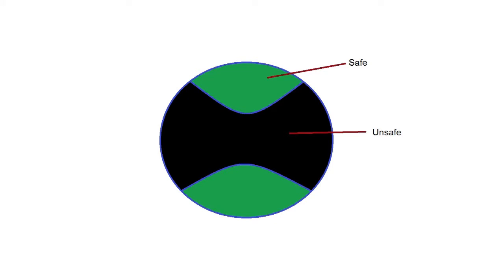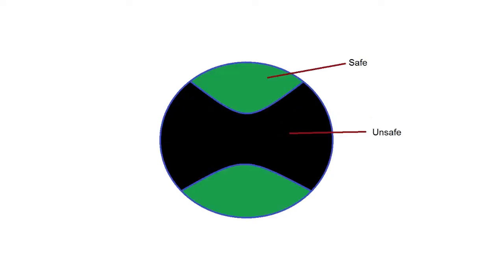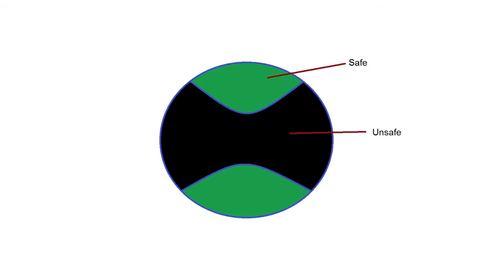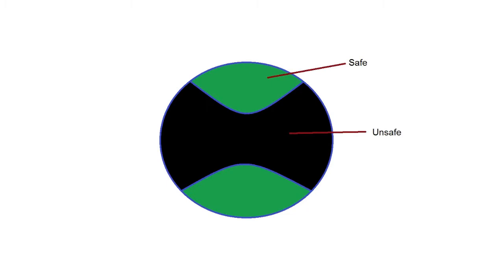The ground targets in phase 2 will cover most of the room, but there are some safe spots. If you look at the diagram on screen — imagine the circle is the arena, the green parts are the safe spots and the black parts are where she is covering with ground targets. The safe spots are constantly moving around the room, so if you make a counter-clockwise or clockwise circle around the room you should be fine finding a safe spot. Staying closer to the center makes it a lot easier to reach the next safe zone.